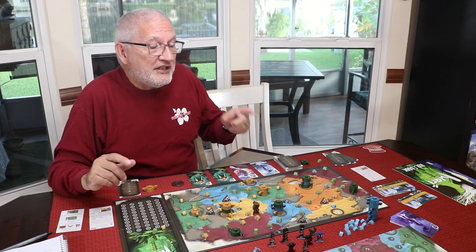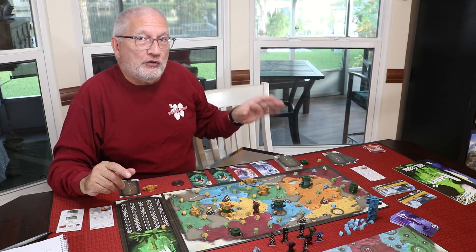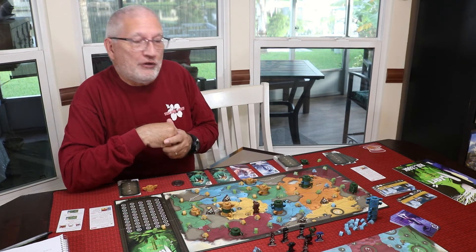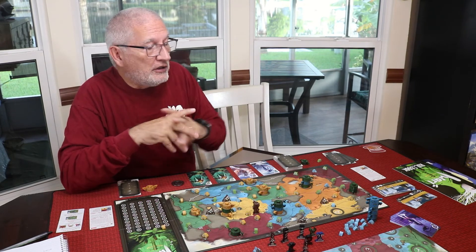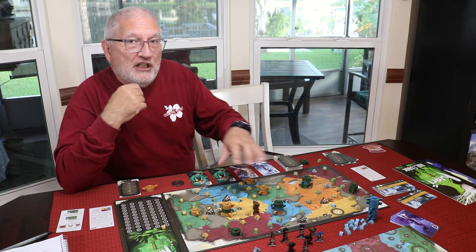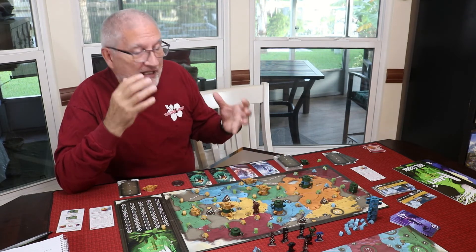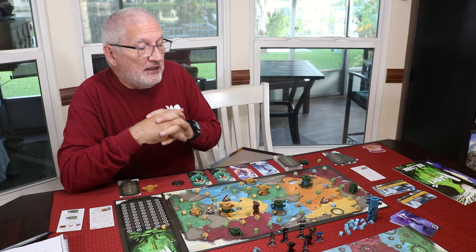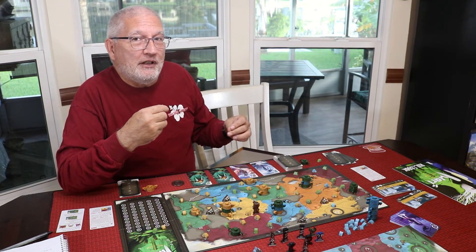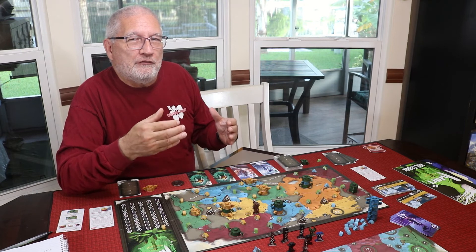In a two-player game, there's a dummy blue player represented by a blue stack of totems. Each player takes turns controlling the blue player and placing those pieces on the board. If you play all three of your cards on your turn, you don't have to do anything with the blue player. The blue player can do pretty well in this game — you have to be careful where you place it so you're not interrupting your own tent settlements or territory majorities. It's a great implementation that lets you use the dummy player to help yourself and hurt your opponent.